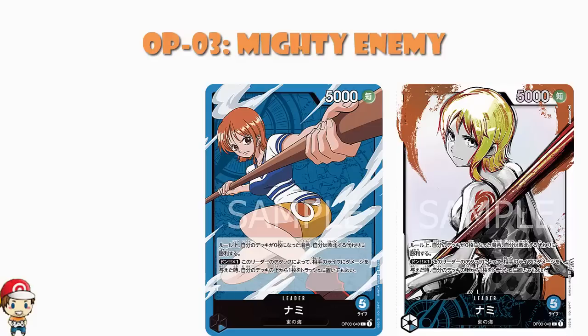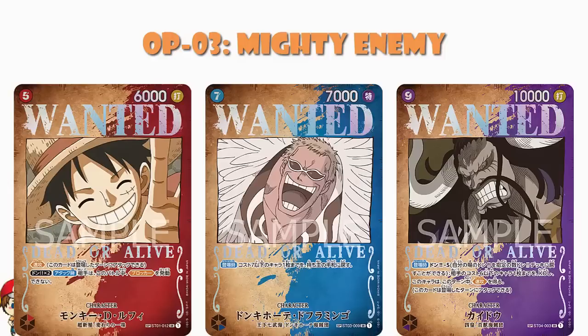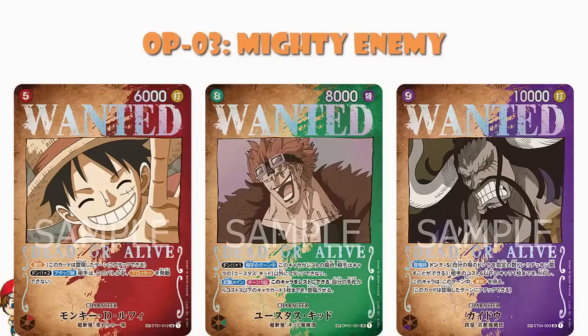There's no point taking time out of this video to go through that. I will very quickly show you the wanted posters. Here are the ones from the starter deck: your Luffy, your Don Quixote, your Flamingo, and your Kaido, and then let's just swap in Kid from Romance Dawn so you can have a look at that one as well.